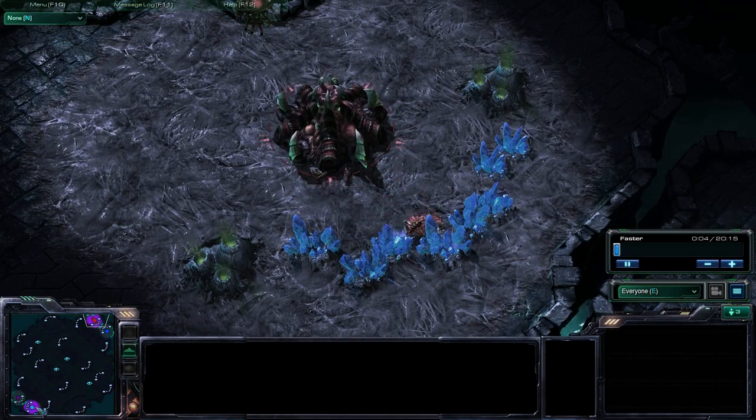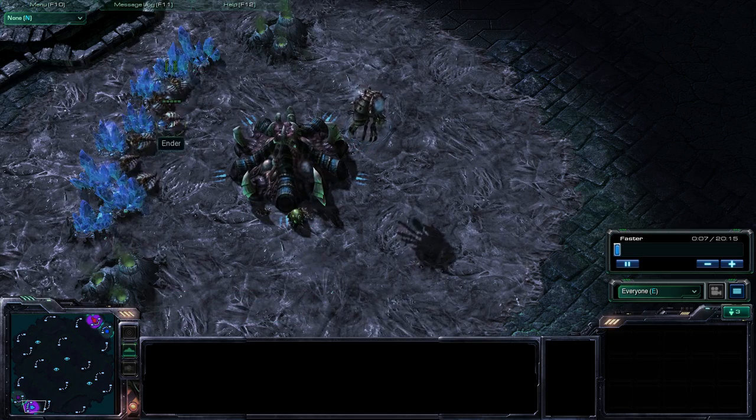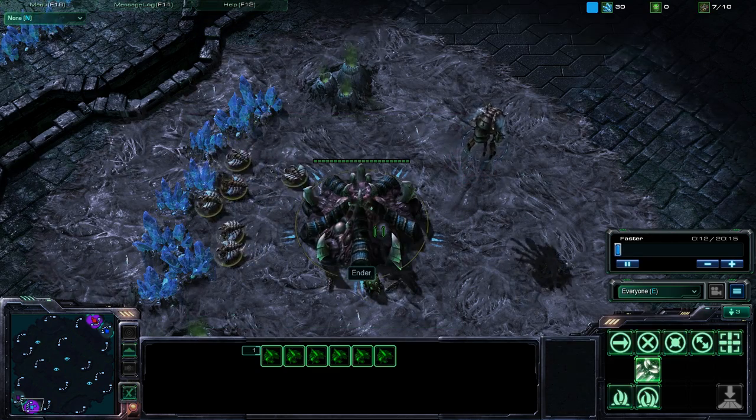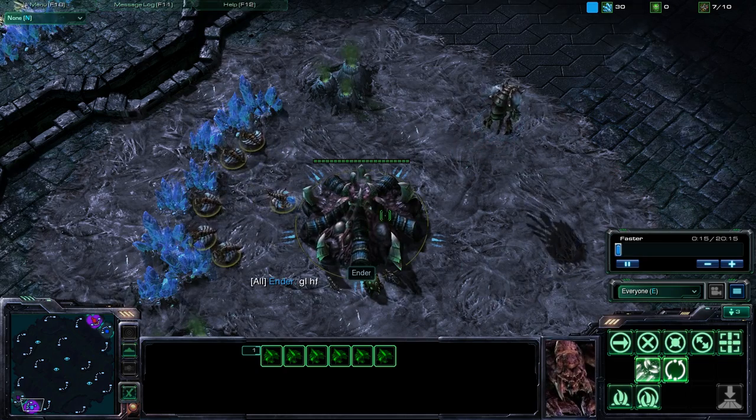Hey, this is the A-Team here. We're part of Newcasters. We have Ender in the bottom right corner. He is the Teal Protoss.